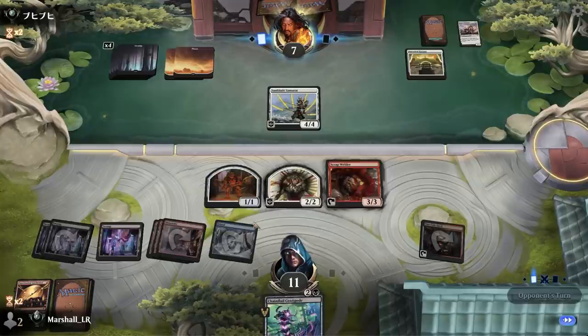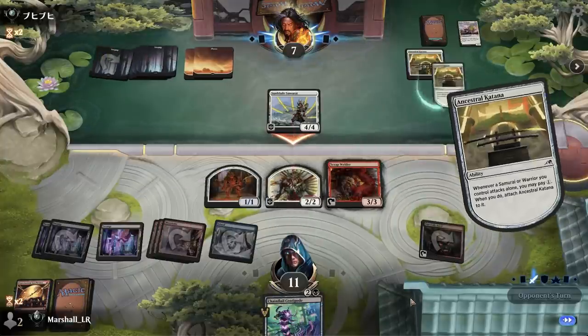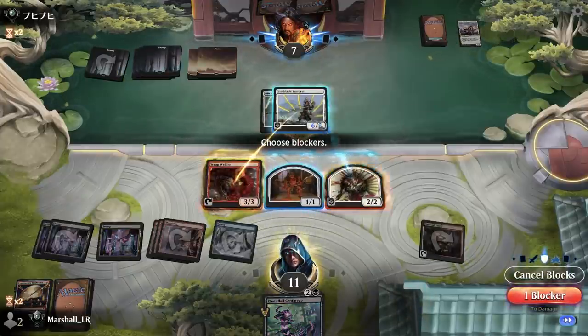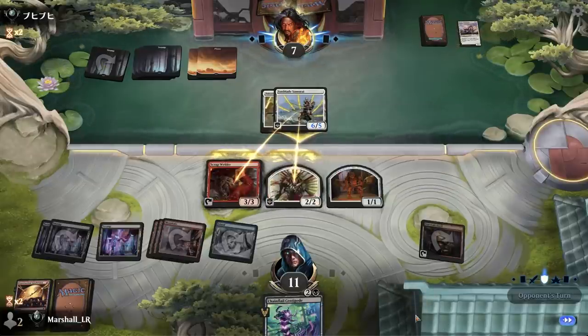Six, five — I've got an engine rolling here, I'm fine. This thing has vigilance, so it's not like I'm going to attack through. I can get a little something going with Scrap Welder — get back a Dragon Spark Reactor — but it costs me a creature and then I don't have anything to feed the Reactor right away outside of the Anvil slowly chugging away. Vigilance means I can't crack back, so I'm just going to take care of that thing.